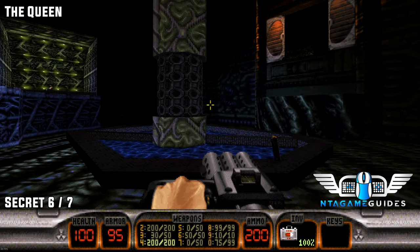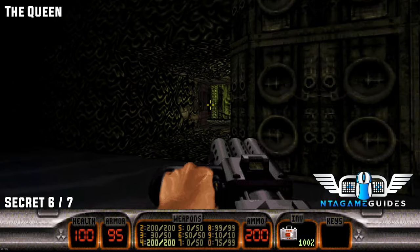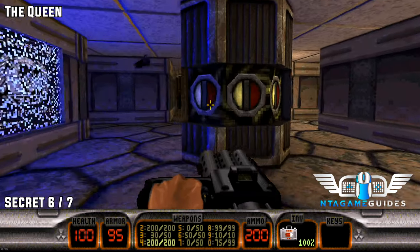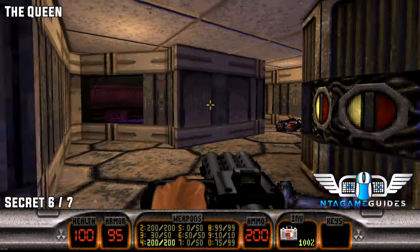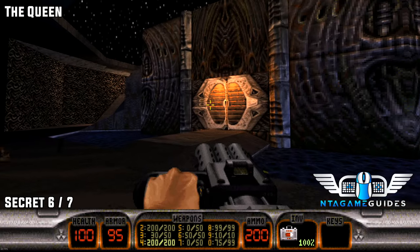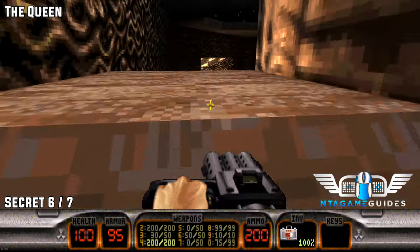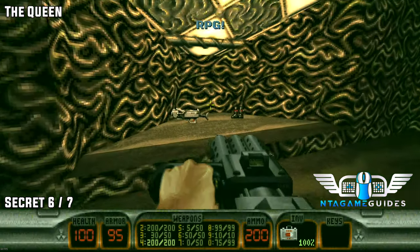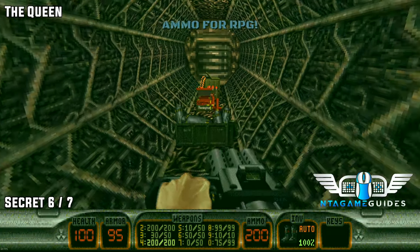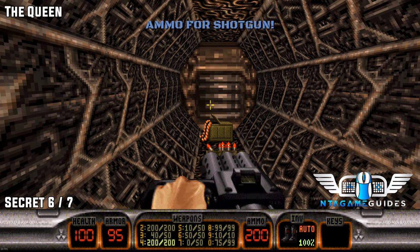Now we're going to do the same thing on the other area. Once we've done the blue key card in this area, go back up the slope and interact with the other side to reveal the next area — this is a duplicate area like the other side. Do exactly the same thing: destroy the eggs, grab the rocket launcher and the Devastator ammo with the boots. Then insert yourself inside that unusual-looking texture wall and you'll find number six.